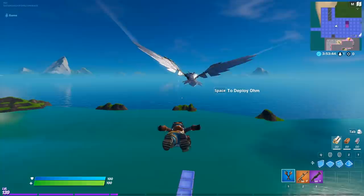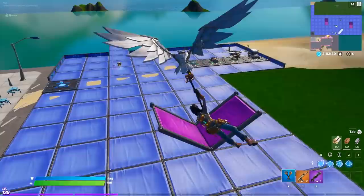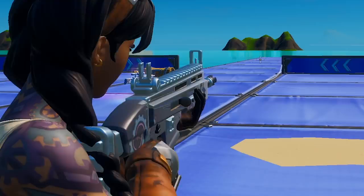Using a jump pad here, you get the same effect with the back bling and glider combo. Very cool visual on the deploy — 10 out of 10, big brain right here.